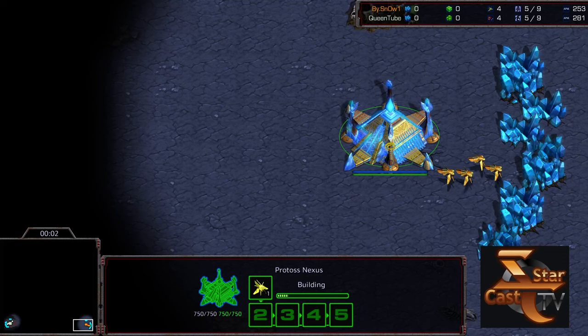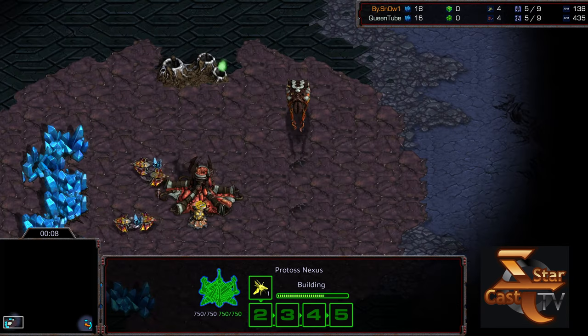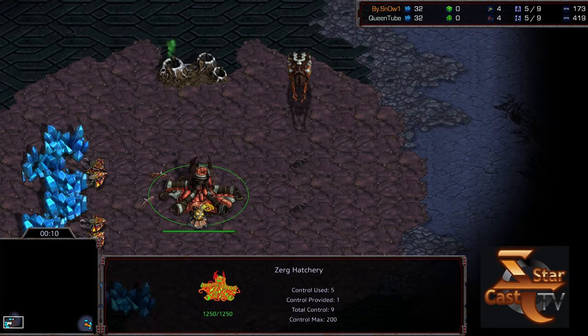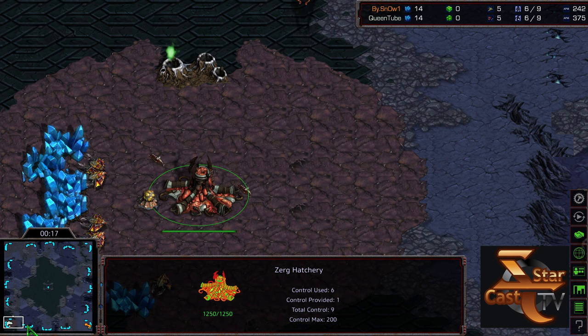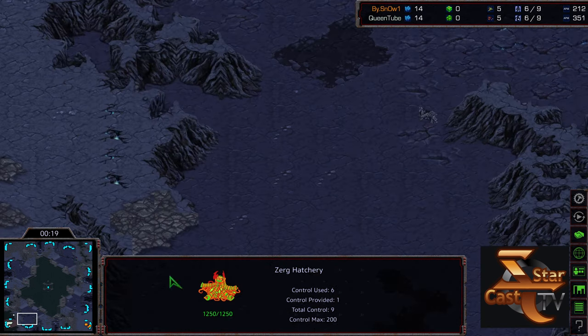Hey guys, welcome to another commentary done by Diggity on behalf of StarCastTV. Bottom right-hand corner, we have Snow starting as the Orange Protoss. Bottom left-hand corner, we have Queen starting as the White Zerg. This is going to be on Chakroth's Plateau, which I have not seen in a bit of time, so figured I would give the map highlight.